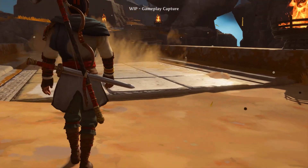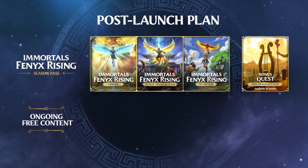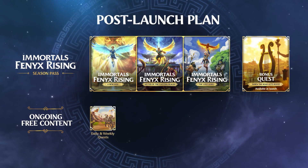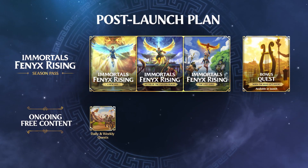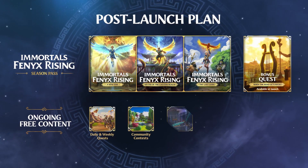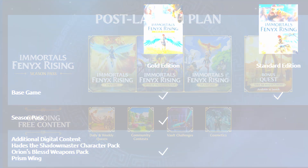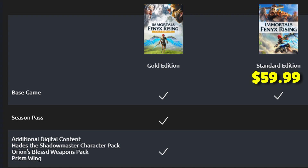Although we didn't get any information on the release dates of these DLCs or their individual prices, we did see something very interesting — they will be having free content added to the game regularly. Daily and weekly quests, community contests, bulk challenges, and cosmetics will all be free content added to the game, which is a plus. Currently the standard version of the game will cost $59.99, while the Gold Edition comes with the base game, the season pass, and some additional character and weapon packs for $99.99.